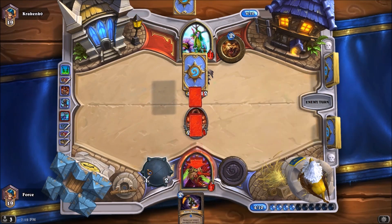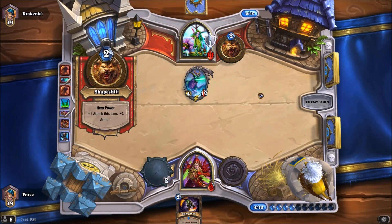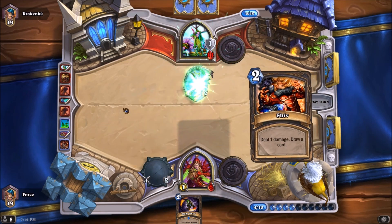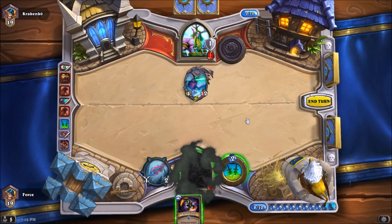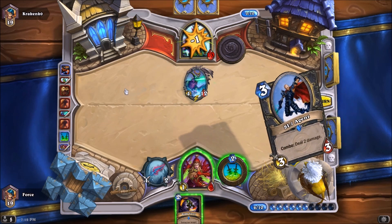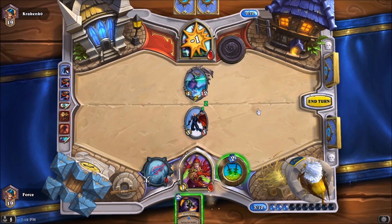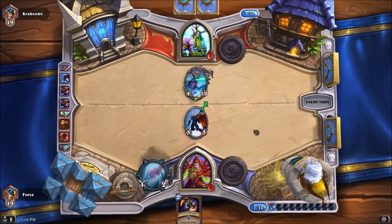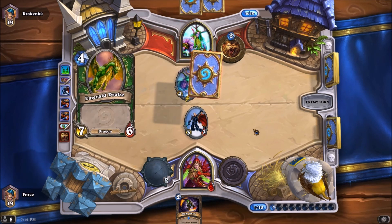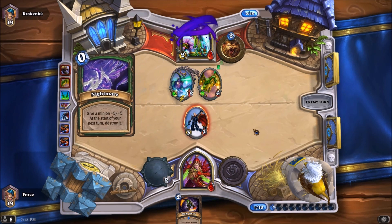There goes our... gets a Blade Flurry for 4, then Swipes me again, bringing me down to 9. Shapeshifts — he's up to 12, we are down to 8. It's pretty much impossible at this point. I'm going to Shiv him for 1, draw a card — another Shiv. Shiv him for 1 again, draw a card — it's an SI7 agent. Two damage to him, hit him in the face, bring him down to 7. Weapon back up. We're down to 8 though, and he's got 4 plus a Shapeshift — 5 damage. He only needed to push through 3 more.